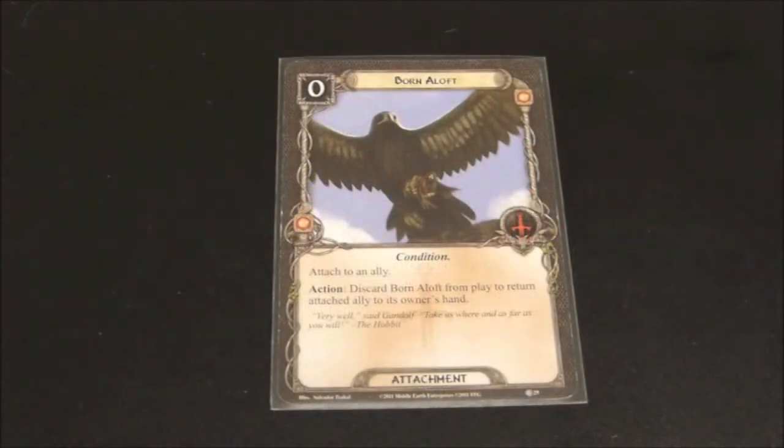In our last expansion we noticed a few eagle cards, and we see that trend continue here with Born Aloft. Born Aloft is a conditional attachment with a cost of zero, which is always nice. It reads: attached to an ally. Action — discard Born Aloft from play to return the attached ally to its owner's hand. This would combo very well with powerful allies that have special abilities — Gandalf immediately comes to mind, or Beorn as well. You can use Gandalf's powerful abilities like drawing cards, dealing damage, or reducing threat, then play Born Aloft on him, return him to your hand, and reap those abilities more than once. For a cost of zero, I actually feel like this card is pretty good. Just keep in mind it cannot be used on heroes, so you'll want to use this on an ally worth playing — Gandalf or Beorn being two great examples.